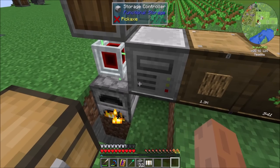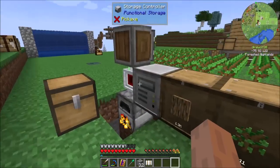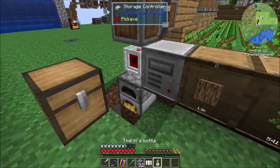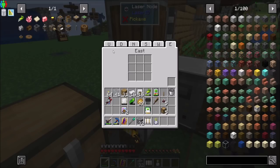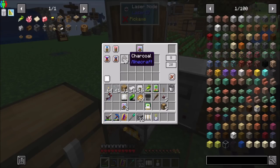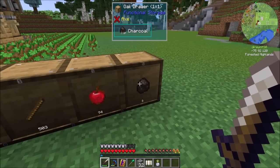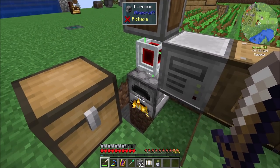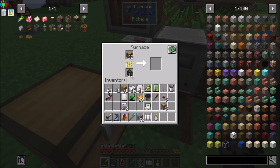Now what should happen is we extract the charcoal into the oak drawer, and then immediately extract it back out into the furnace. It happened so fast we didn't even notice it, but rest assured it happened. Bada bing, bada boom — in and out. And look, it's keeping 32 wood in stock for us. Once we've accumulated 8 charcoal in here, it's going to start accumulating charcoal over there. Easy peasy automation — it should fill up with 8 and we're good.